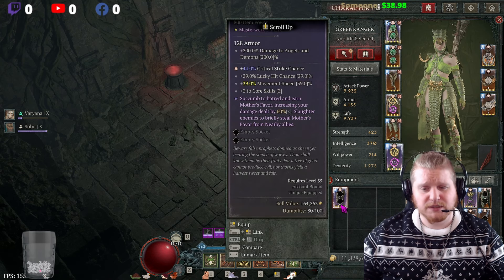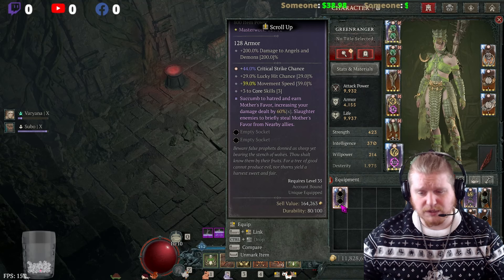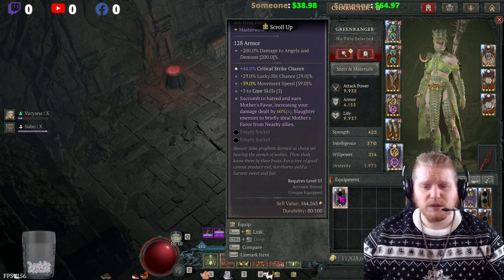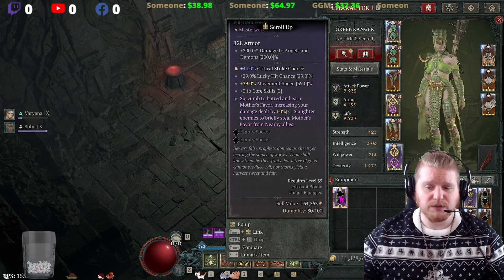The flavor text on this says: 'Beware false prophets dawned as sheep, yet bearing the stench of wolves. Thou shalt know them by their fruits, for a tree of good cannot produce evil, nor thorns yield a harvest sweet and fair.'